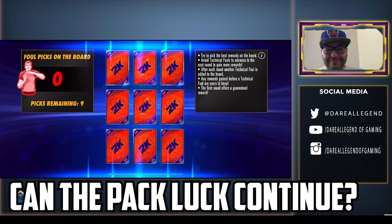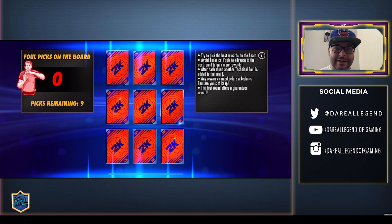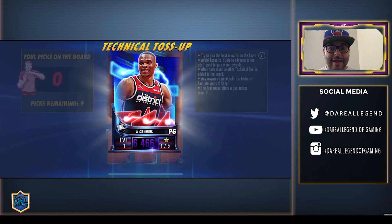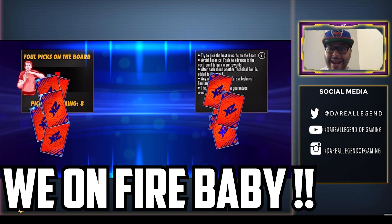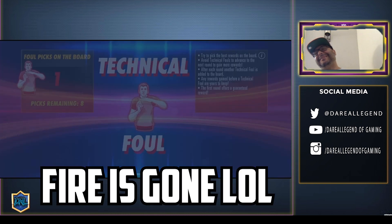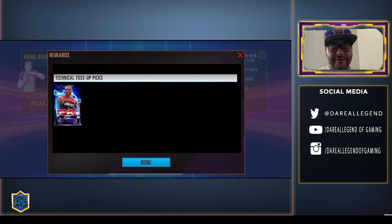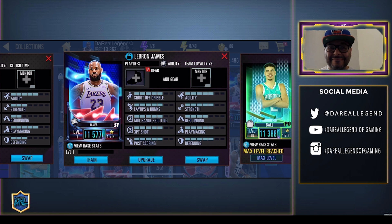Technical foul — no way! All right, we're on the last pack. Let's go, switching it up this time around. We got an Onyx Westbrook — now that is a fire pull right there. Technical foul again — oh man! As you can see, these packs are a ton of fun. If you have coins to spare that are left over from the event, definitely check out the Technical Toss-Up. It's very nerve-wracking and really exciting.